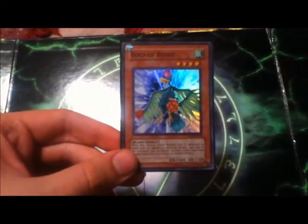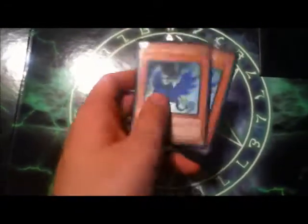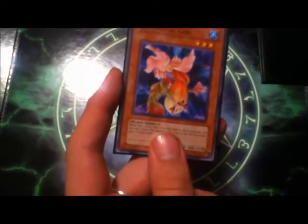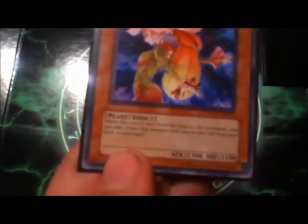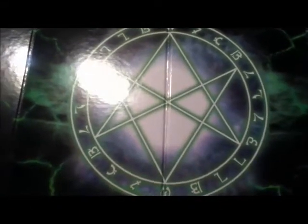First off, we got the monsters. Bird of Roses for that special summoning of tuner monsters. Two Blue Rose Dragons — I'm actually looking for a third Blue Rose Dragon, so if you guys have any hit me up. One Botanical Girl — I'm still debating on whether I should put this in my deck, but it's kind of a very good card to use, so I'm gonna keep it around while I'm tweaking the deck.